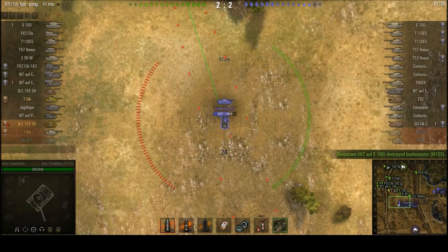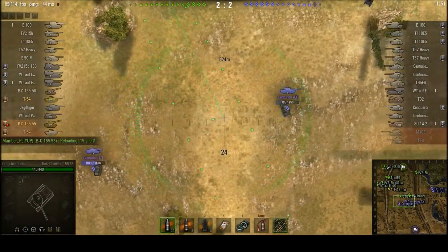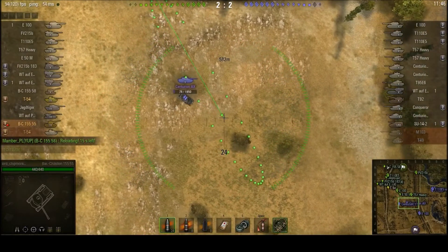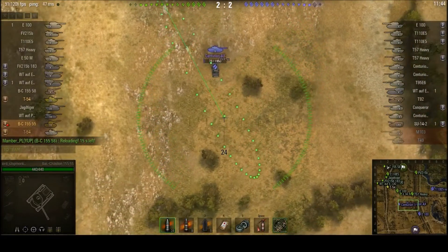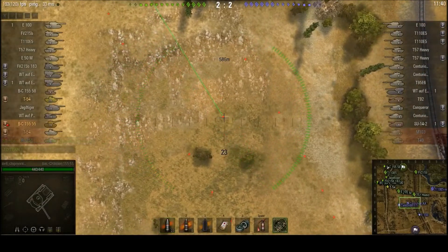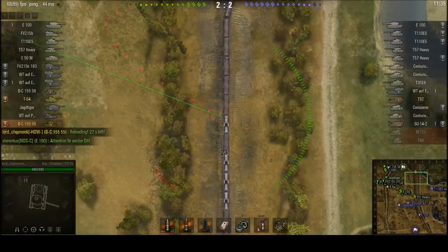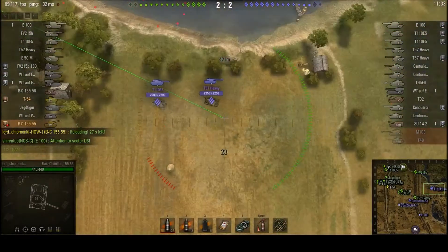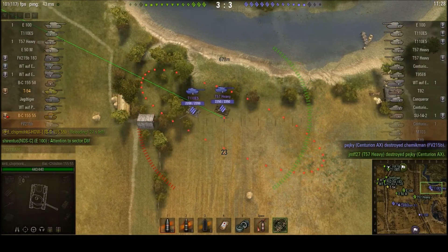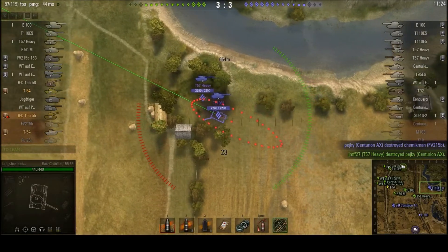There are also a couple of artillery pieces on my team. In addition to myself, we've got the tier 10 French artillery piece, the Bat Chat 155-58. For those who get the two confused, the tier 10 is the one that gets the four-round autoloader; the tier 9 has a single-shot version of the same gun. Going for a shot on the enemy T54, but my shell doesn't even land in the same vicinity as him. So basically so far I've gotten one hit on a T57 Heavy and that's about it.